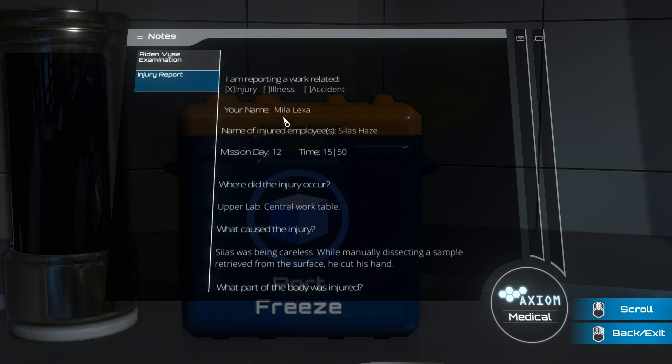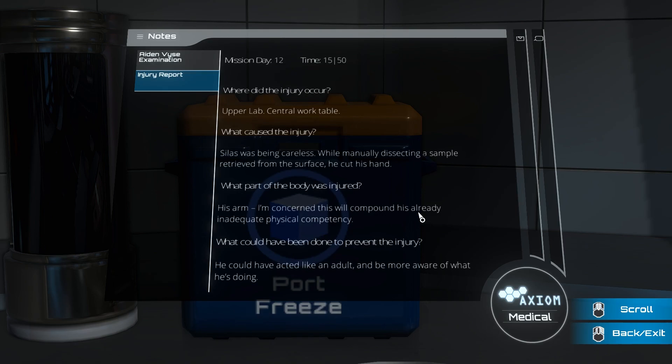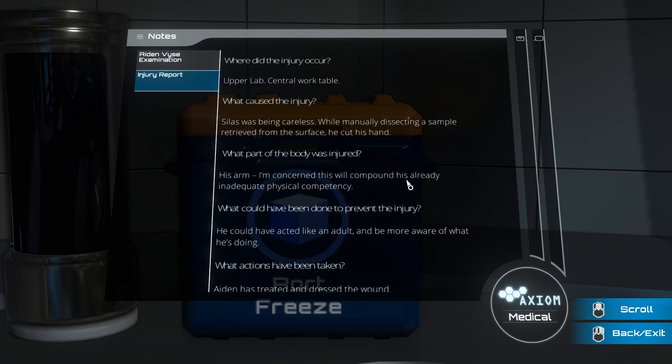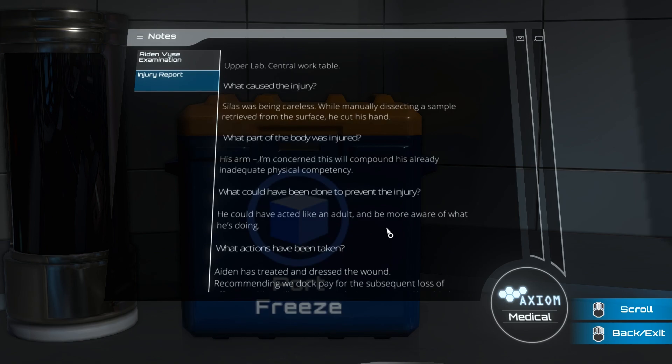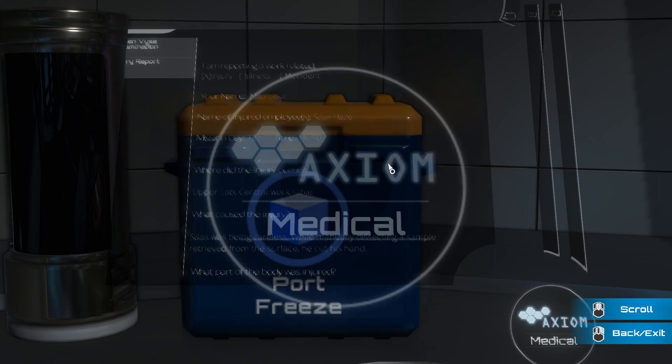Someone got injured — Mila filed the report — Silas got injured on day 12 at 3:50. He got injured in the upper lab because he was being careless while manually dissecting a sample retrieved from the surface — he cut his hand. That sounds like how an infection starts. His arm was cut. 'I'm concerned this will compound his already inadequate physical competency.' Is that a slight burn? 'He could have acted like an adult and been more aware of what he's doing. Aiden has treated and dressed the wound. Recommending we dock pay for the subsequent loss of efficiency.' That kind of sounds like you're taking it out on him because you're mad at him — this whole station doesn't feel very professional.